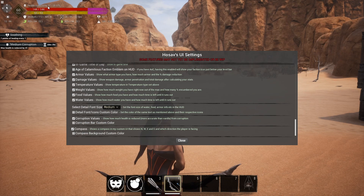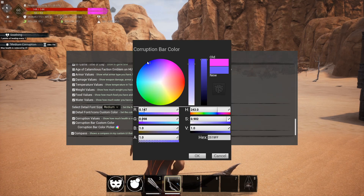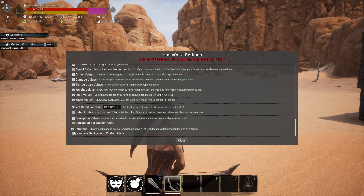For corruption values, you can see right here 'health reduced by 57' showing 28.22. If you uncheck that it goes away — that little bar at the top shows your corruption. You can also change the custom color on this; if you don't like that purple you can change it to blue or any color you want.